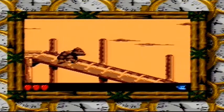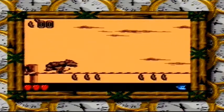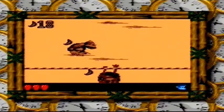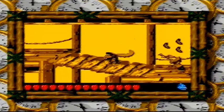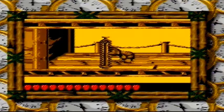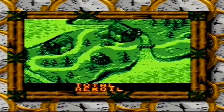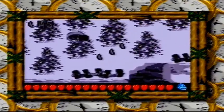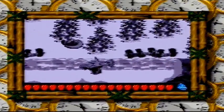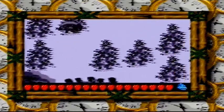Donkey Kong Land 3, like the previous land games, is a 2D platform game in which the player assumes control of Dixie and Kiddie Kong as they travel across six all-new areas of the Northern Kremisphere. You can select between the two Kongs at any time during a level provided you have found a DK barrel. Both Dixie and Kiddie have slightly different attributes and manoeuvres which must be utilised to get through each level effectively. As this is a Game Boy, there are no double team moves, but you will have to select between our heroes to get through some of the game's trickier hazards.